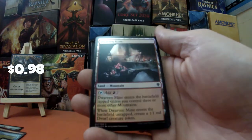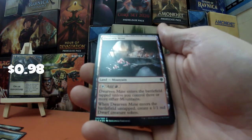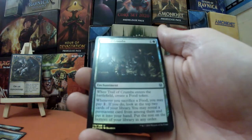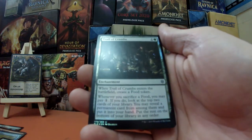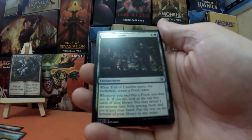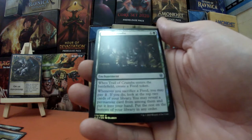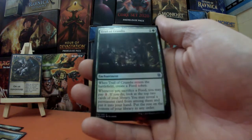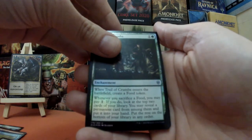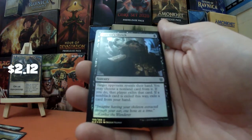We got a land — Dwarven Mine. It enters the battlefield tapped unless you control three or more mountains, and when it enters the battlefield untapped you get a 1/1 dwarf. Next we have Trail of Crumbs, one and a green — when it enters the battlefield you get a food token. When you sacrifice a food you can pay one, and if you do you can look at the top two cards of your library, reveal a permanent card from among them, put it in your hand, and put the rest on the bottom of your library in any order.